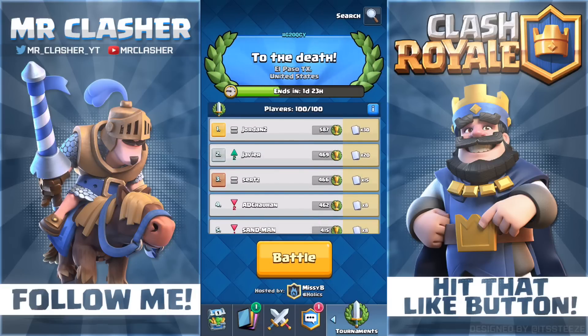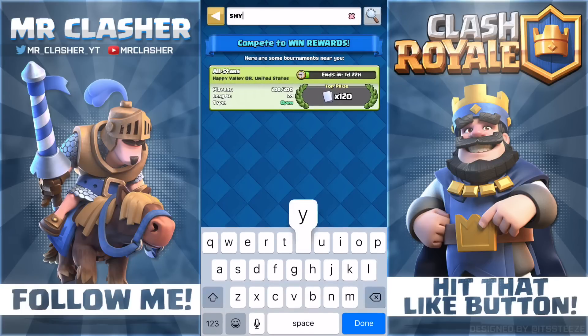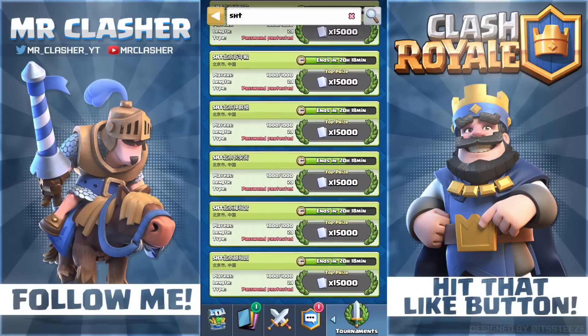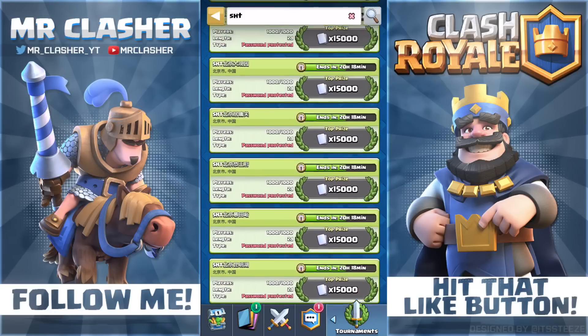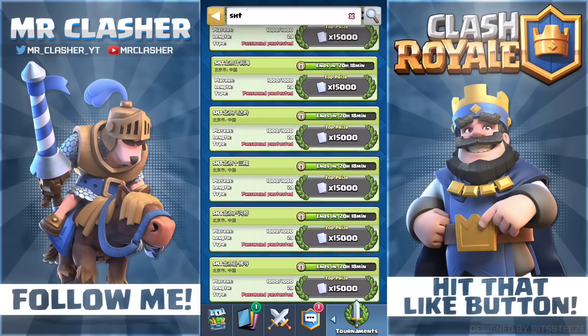Anyway, we're gonna press search and type in the clan name, and you guys can see they're all 15,000 cards battles. There are about 20 of them — let me count: 1, 2, 3, 4, 5, 6, 7, 8, 9, 10, 11, 12, 15, 16, 17, 18 — yeah, there's about 20 battles.